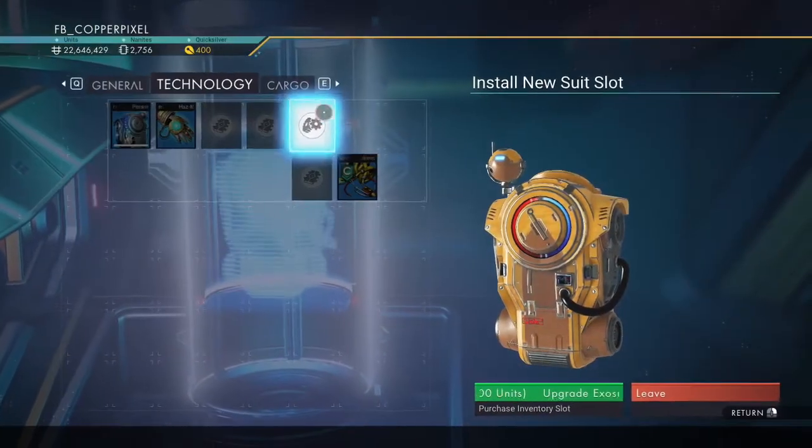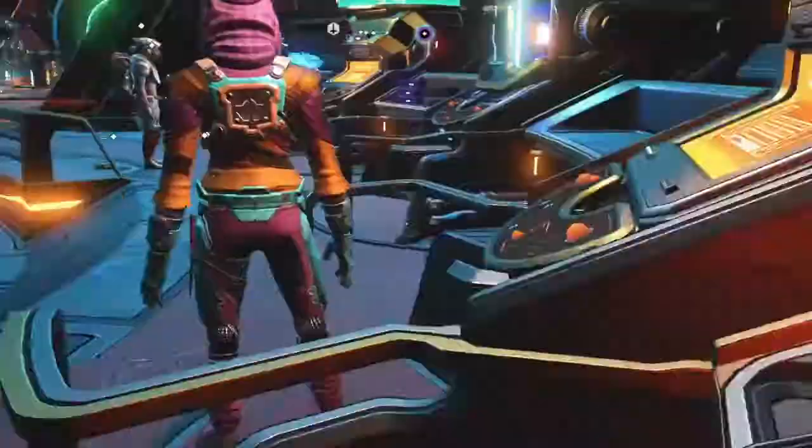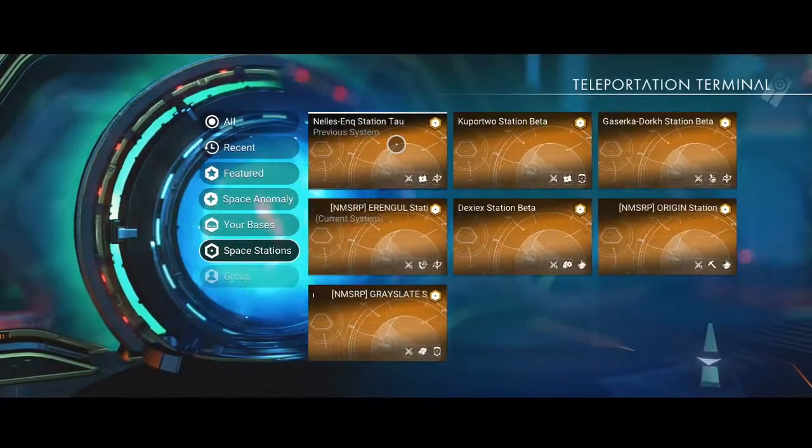Same process as the space station, and there you have slot number two unlocked. You can rinse and repeat this once in every system. If a terminal doesn't have the hologram pack, you've already claimed it in that system.